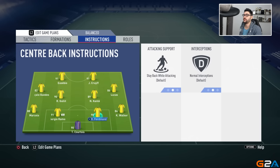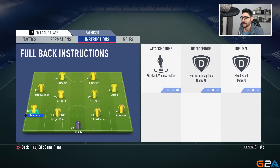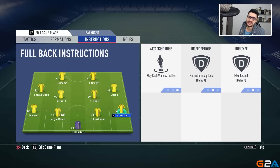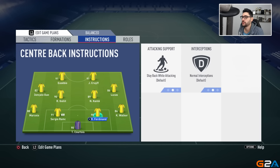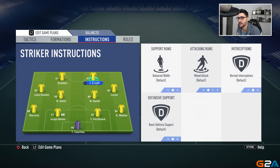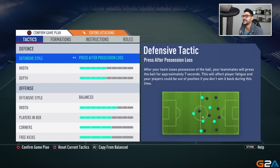For the fullbacks, I almost always select stay back while attacking, because otherwise they will almost all the time overlap, leaving you with two center backs defending a counterattack — which is not okay in FIFA 19. If you've got them on stay back while attacking, they will still support your attack from time to time, and you can manually go and build attacks with one of your fullbacks. N'Golo Kante, being my more defensively oriented player, will have stay back while attacking and the rest of my players will be on balanced.